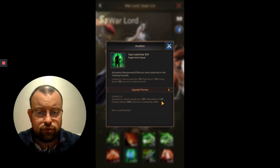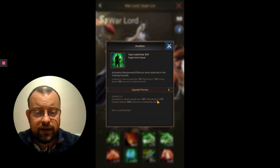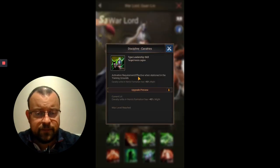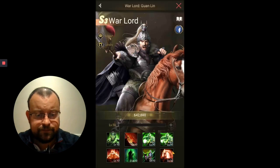Skill 7 is Discipline — a might buff for Warlord, as with a lot of heroes. He'll give you between 13% and 40% might buff for all of the troops in your Hero's Legion, covering all three squads in your formation.